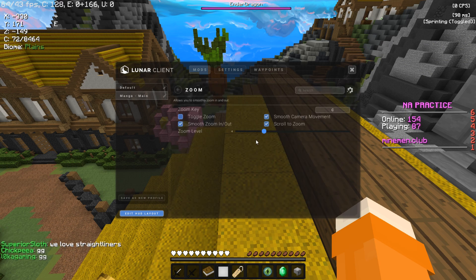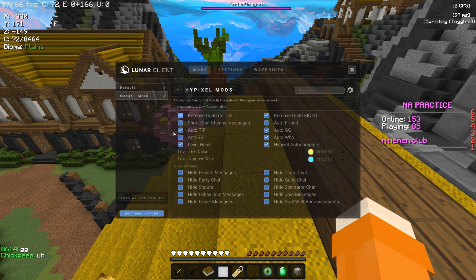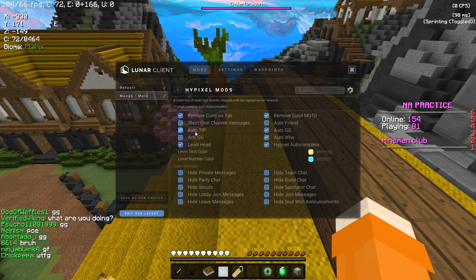Next we've got Zoom, which is another crucial mod I love. It's just like a better OptiFine Zoom. There are my settings. Then we've got Hypixel Mods — I don't really use it that much. It's just one of those mods where I've got Auto GG, Level Head, and Auto Tip enabled, and that's about it.